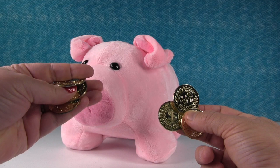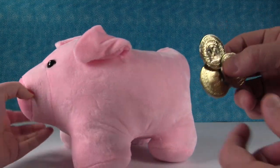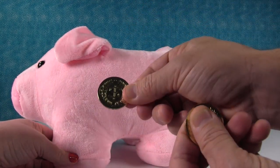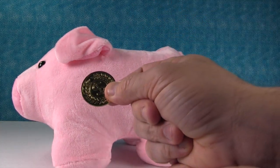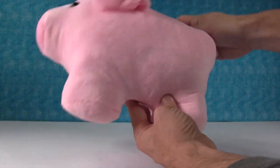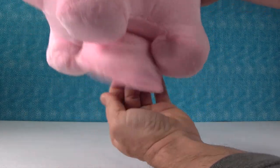Okay, so do you want to go first, Paul? Sure. Okay. Insert your first coin. Coin the first. Alright. Coin the second. Coin the third. Okay, let's see what the piggy has for Paul. Okay, piggy. Hopefully you have some good stuff for me. It's got something inside of him. I can't wait to see what's in there.